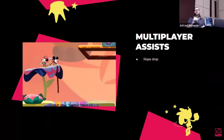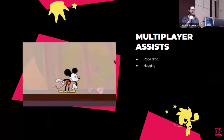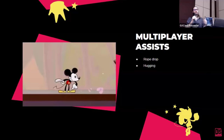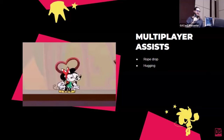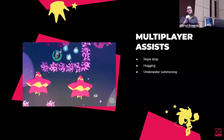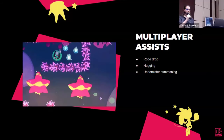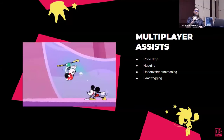Rope drop is one of a number of multiplayer assists. We also have hugging: if one player requests a hug, another can embrace them and both get a temporary heart — a way for players to support each other through challenging sections by boosting health. In swimming sections we didn't have an equivalent to rope drop, so we made it so you can summon a player to you. We also have leapfrog, which does nothing — it's just a bit of fun.